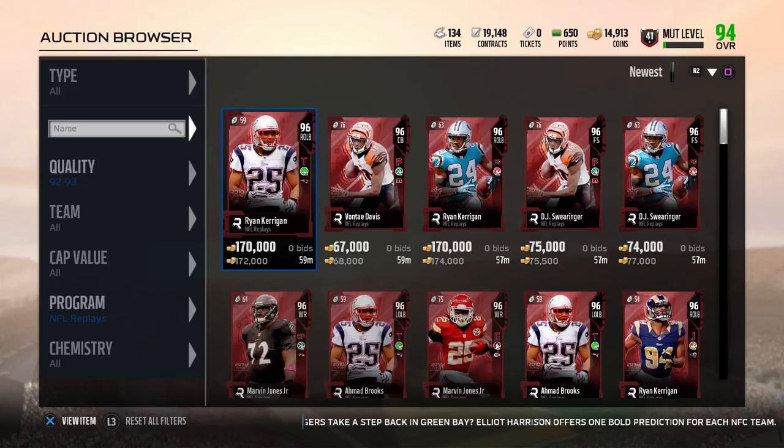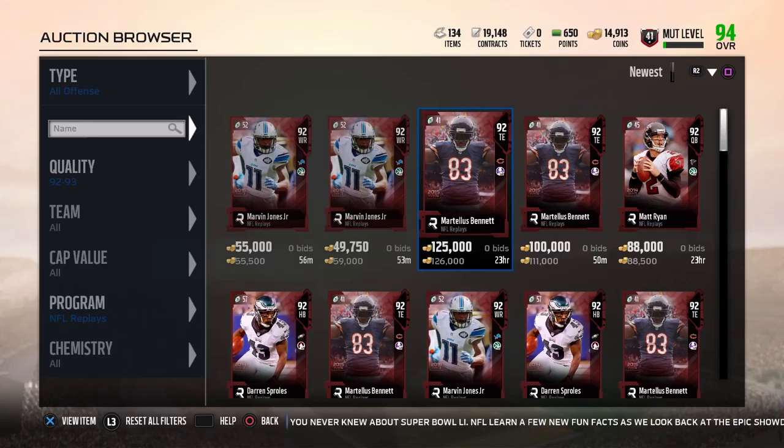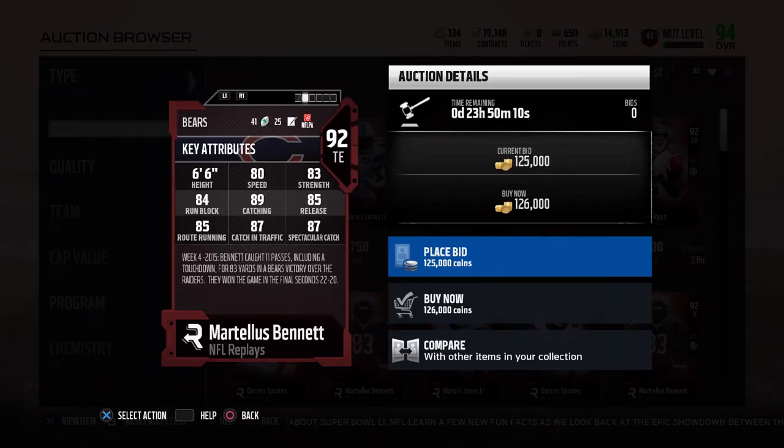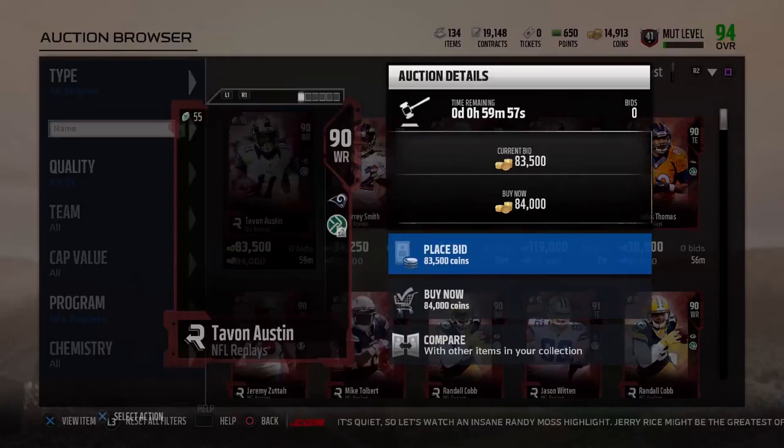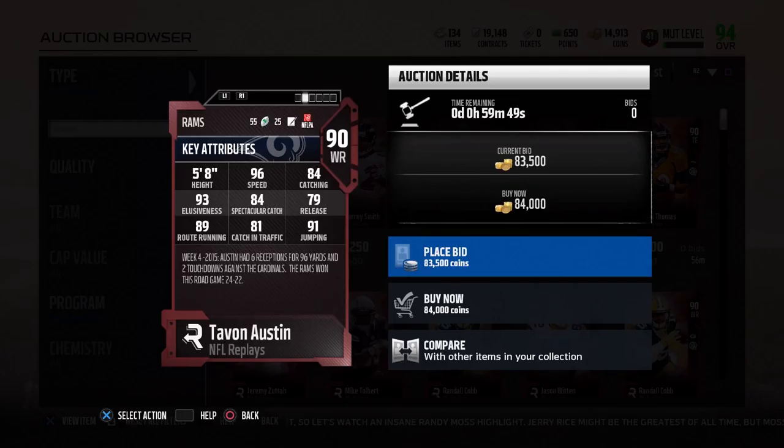Let's check out the lower overall cards. We also got this new 92 overall Martellus Bennett with Ground and Pound times 2. First off, 80 speed is absolutely horrendous for a 92 overall card, and there's no 92 overall stat whatsoever on this card — there's not even a stat over 89. That's what I mean, EA.